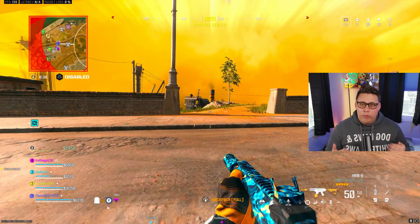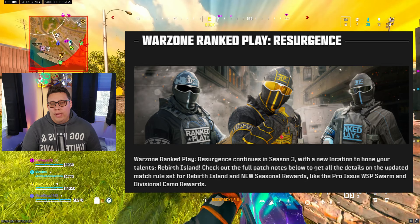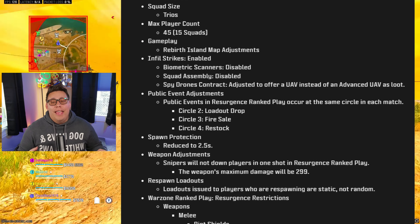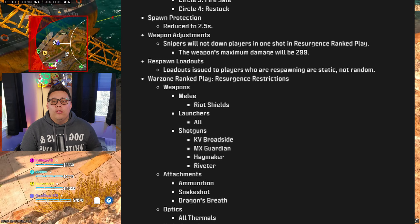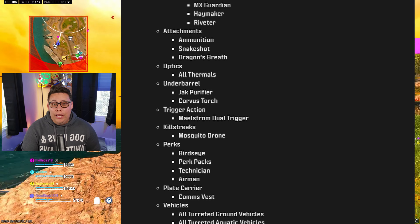Now into the new mode coming with Rebirth Island — Ranked Resurgence. It'll play very similar to Ranked on Fortune's Keep last season, but with obvious changes for the new map. Player count is down to 45, so 15 total teams. Infill streaks that adjust certain POIs — Water Tower, Prison, and Lighthouse — will be enabled when they roll out later in season to make each game feel a little different when fighting and moving around the center of the island.